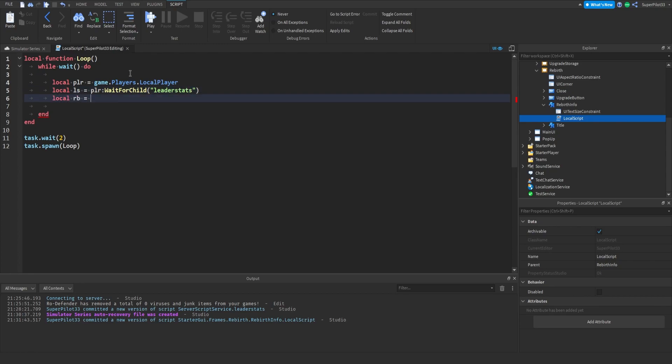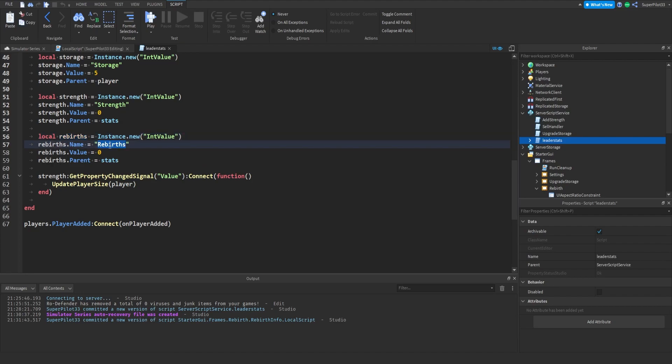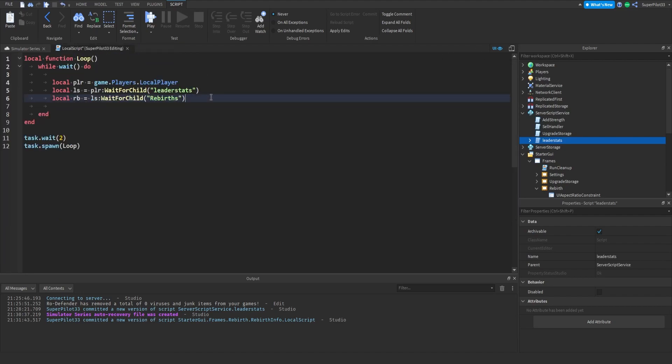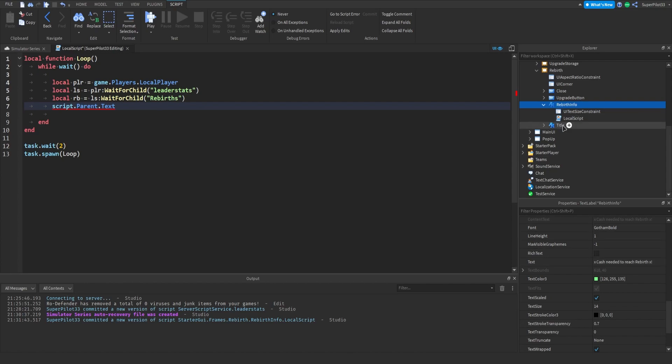Local rb for rebirth equals ls:WaitForChild Rebirths. Yeah, it should be Rebirths — I'm actually going to double check. Down here, this is the one that matters — this one actually shows up in the top right, so it's Rebirths. So WaitForChild Rebirths, and then we're going to do script.Parent.Text. So script.Parent — the parent is this frame, and .Text is in here. So script.Parent.Text equals — make sure you follow along properly, it's going to get a bit complicated. I'm going to copy this and then start editing it.